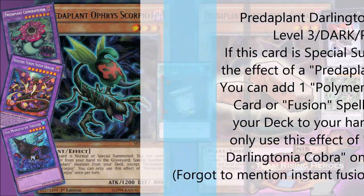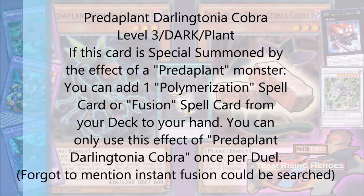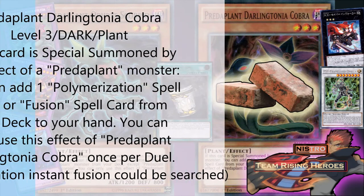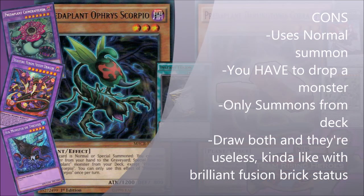The one you want to go into is PredaPlant Darling Cobra. When it's special summoned by the effect of a PredaPlant monster, you can add a Polymerization spell card or a fusion spell card from your deck to your hand, except Fusion Wave Motion. You can only use his effect once per turn. So when he's summoned, more than likely by Ophris Scorpio since that's the only way you'll really summon him, you can add a Polymerization, a fusion substitute — whatever fusion spell. I saw a few people using Miracle Synchrofusion, but I didn't really understand why. I guess this combo is pretty good.